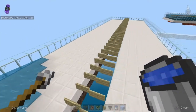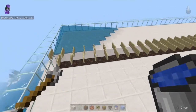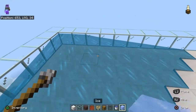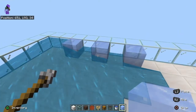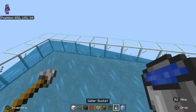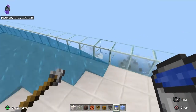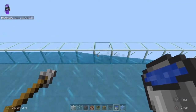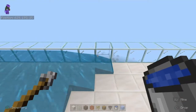You can use water buckets or ice if you have it. Place down every second block or so, and then break it to form water sources. Hopefully when the next update comes they'll fix this issue. Just put in your water.